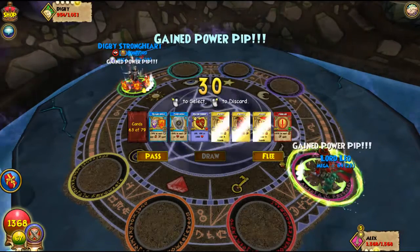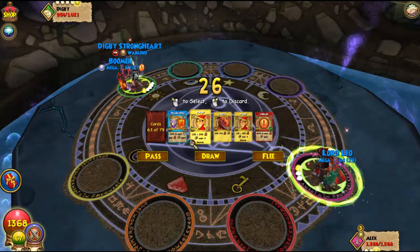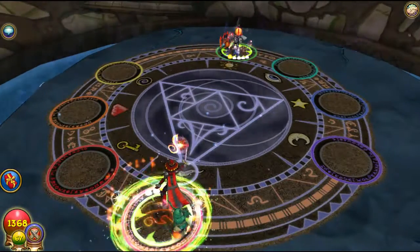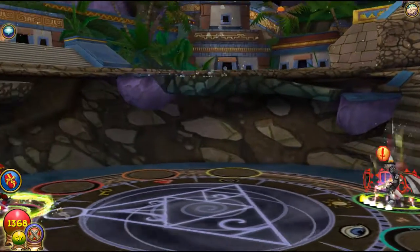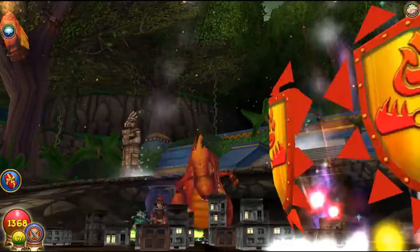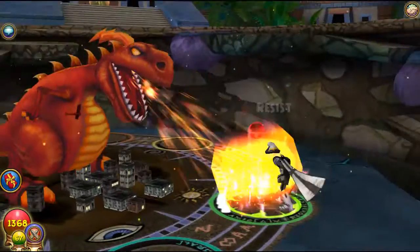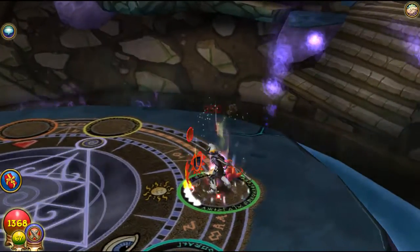Should I use volcanic shield or should I go for the attack? I'm going to go for the attack. Hopefully this is going to kill — if not, I don't know what he's going to do. Got some pierce. Damn it, that was so close.